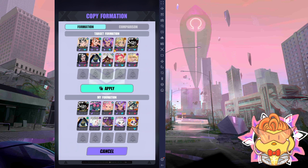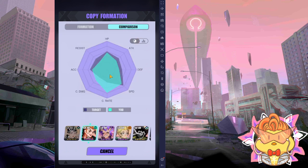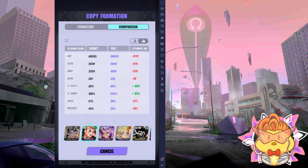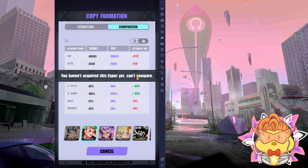For team one, if you have no idea about their speed tune, esper speed, accuracy, and all that — press on comparison and you'll see a chart. But this chart doesn't exactly tell you the speed either. You can then press on the stats to see the actual numbers. If you don't have a particular esper, you won't be able to compare it.